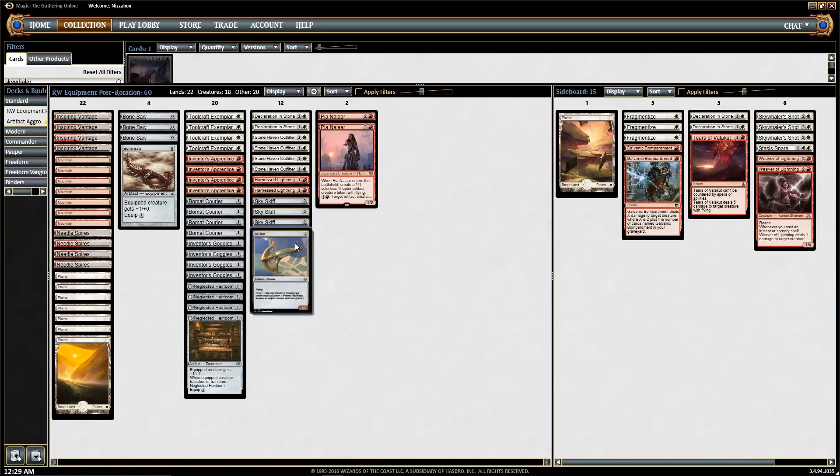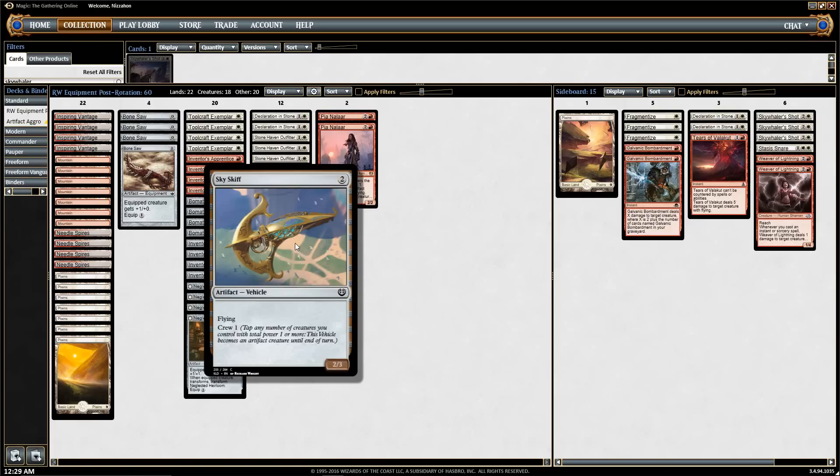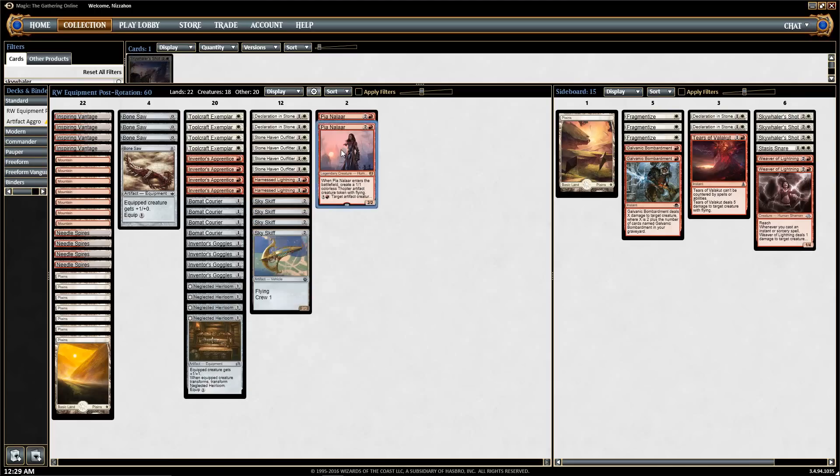Another pseudo-creature we have is Skyskiff — it's our budget version of Smuggler's Copter. If you have Smuggler's Copter and want to build a non-budget version, it's strictly better, so you should use it. But Skyskiff works fine; it shares some of the same strengths — it's immune to board sweepers, immune to sorcery-speed removal, and has evasion. Pia Nalaar and Skyskiff give us reach in the later part of the game.